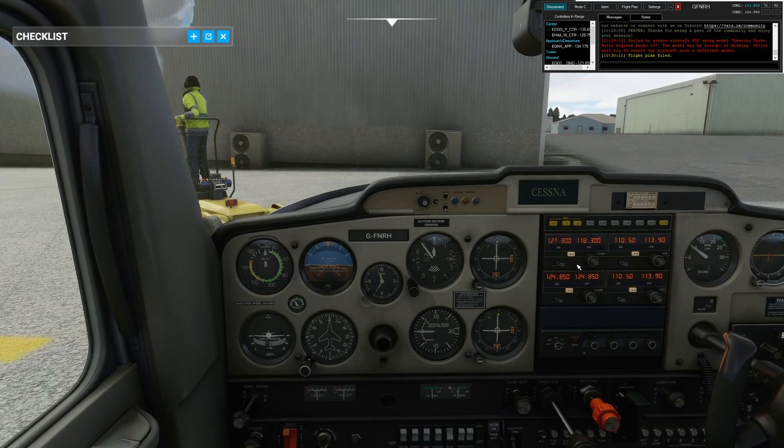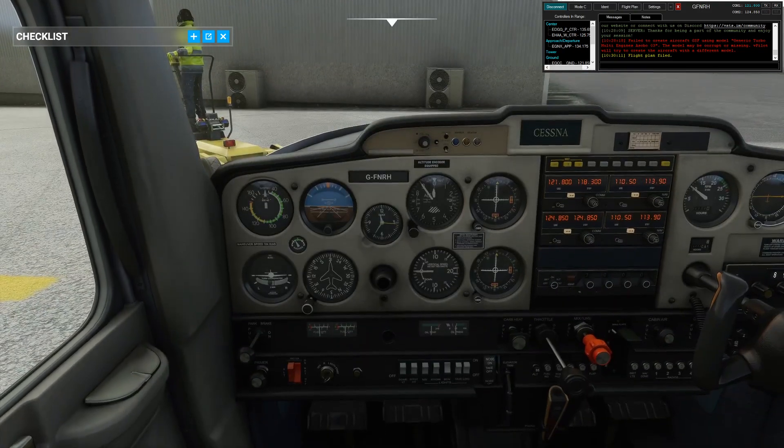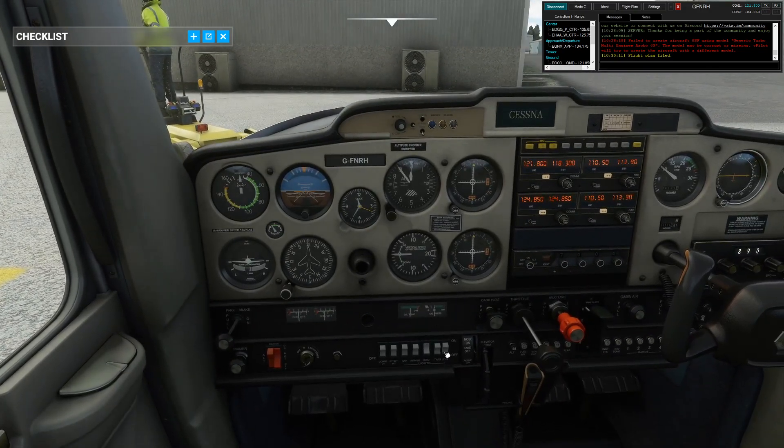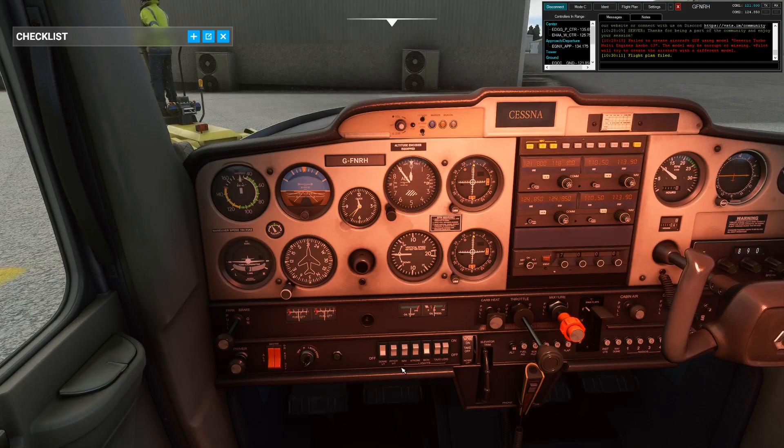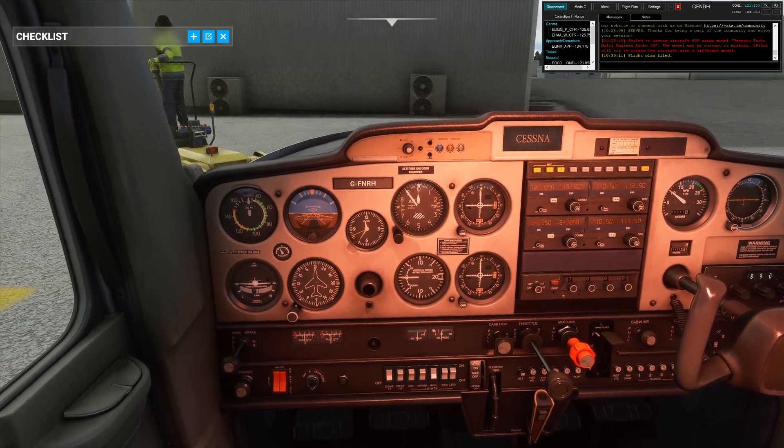There we go, got there eventually. We'll set a thousand RPM and tune on to 118 because there's no control at this airport. Let's turn some things on: the alternator, pop the dome light on just so we can see what we're doing — we probably don't need it for the actual flight. Should be good for now.